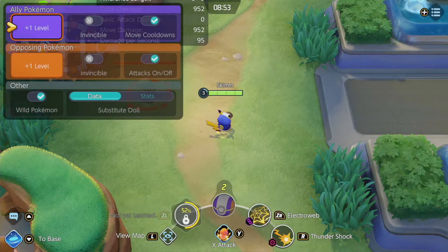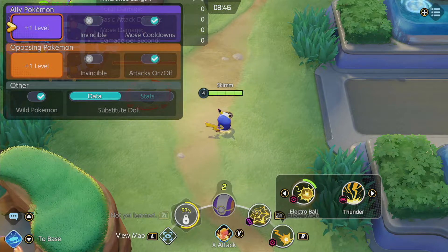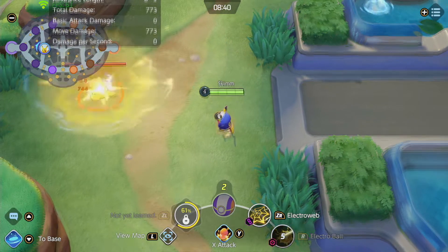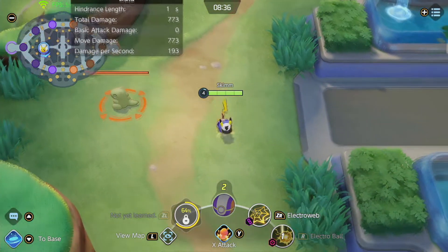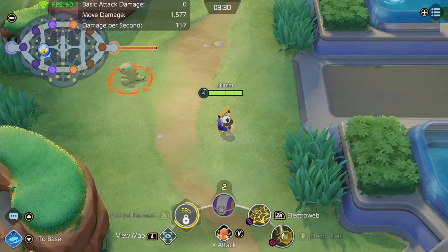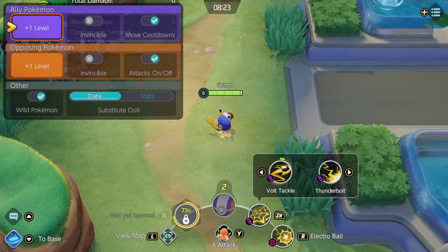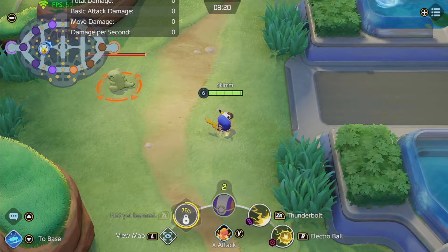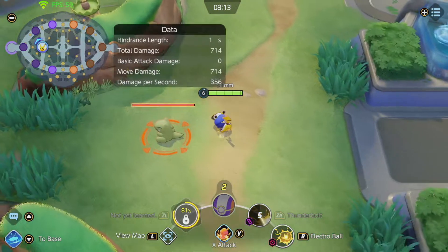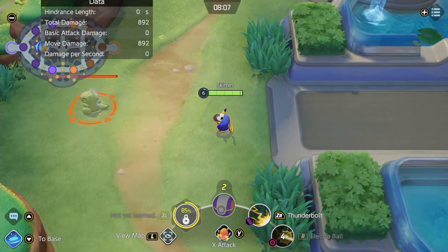At level 4 you choose between Electro Ball and Thunder. Electro Ball is an execute move — the damage increases the lower the target's health. Here we're seeing 973 damage from one Electro Ball hit. Thunderbolt has a wide AoE that comes down from the sky and stuns — doing around 714 damage at a lower level, scaling to 892 at a higher level. What I love about Thunderbolt is that wide area of effect, so aiming isn't too precise, plus it stuns multiple targets.